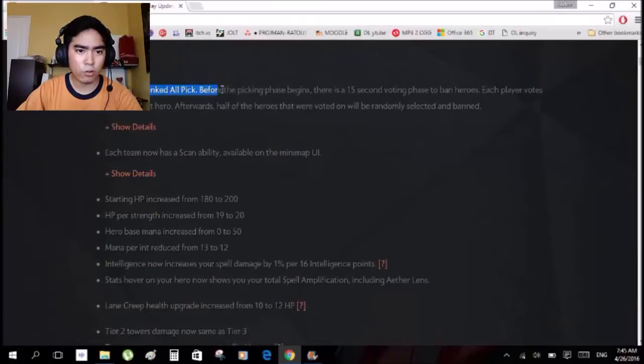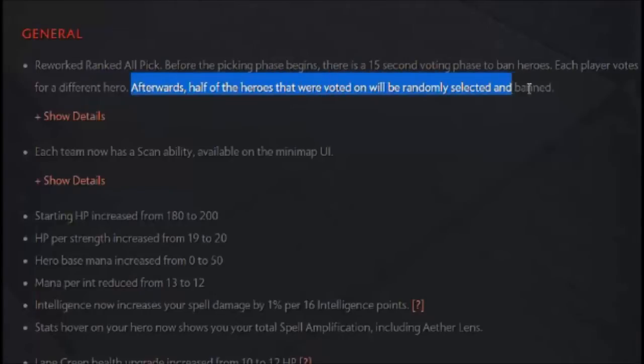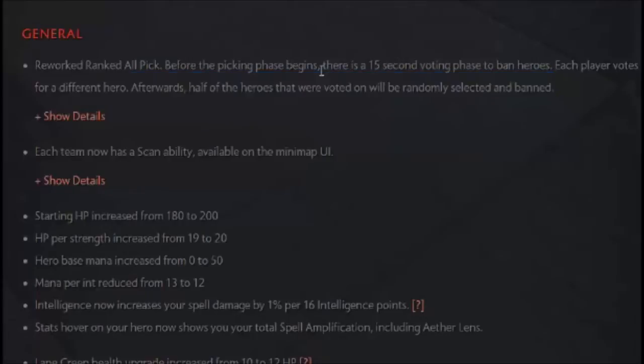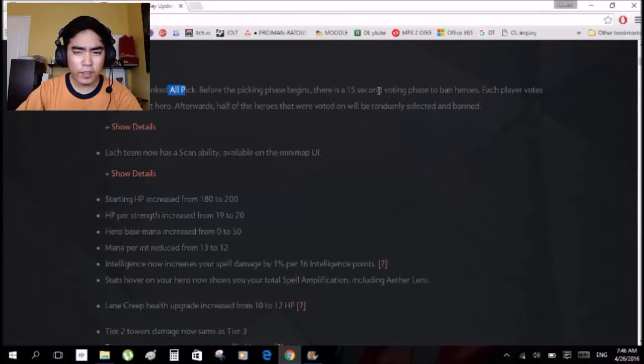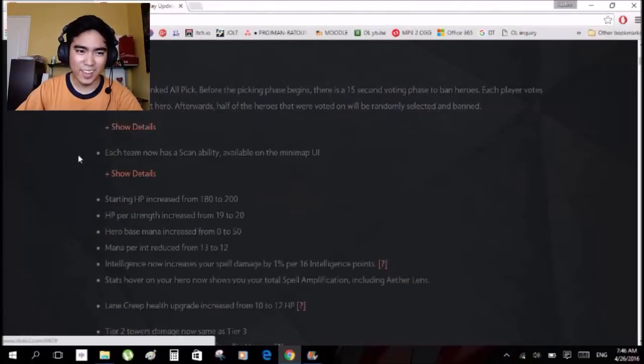General: reworked ranked all-pick. Before the picking phase begins, there is a 15-second voting phase to ban heroes. Each player votes for a different hero. Afterwards, half the heroes that were voted on will be randomly selected and banned. So it's an all-pick with banning. I don't even get it.